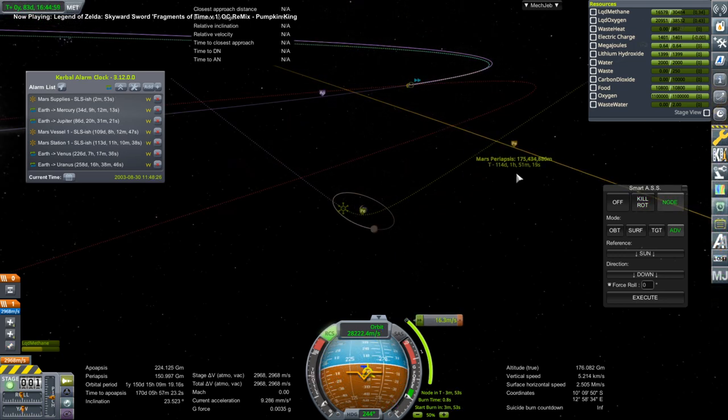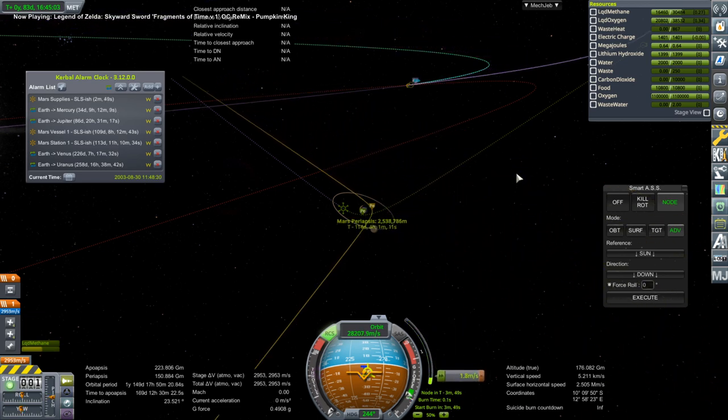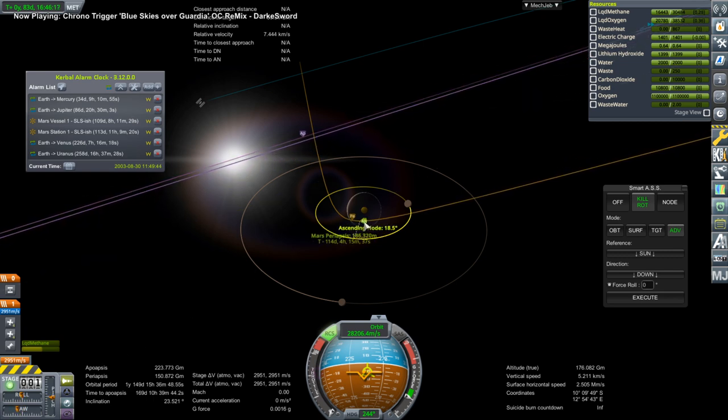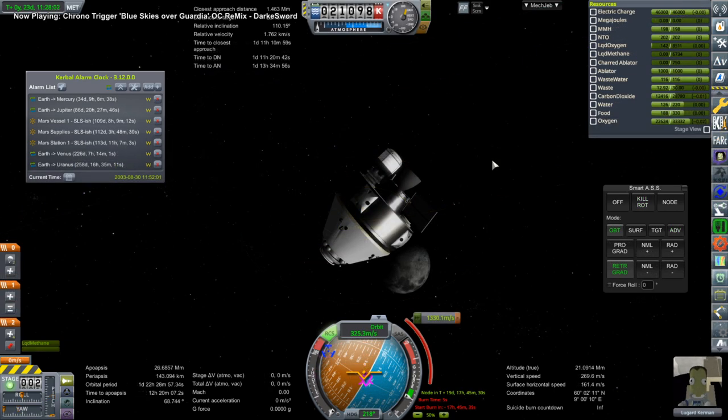The module we're handling the mid-course adjustment for here is a supply module based on the Leonardo module on the ISS, which makes it rather heavy in terms of dry mass. But I decided to use it because it looked good, and it does contain quite a lot of food, water, and oxygen.